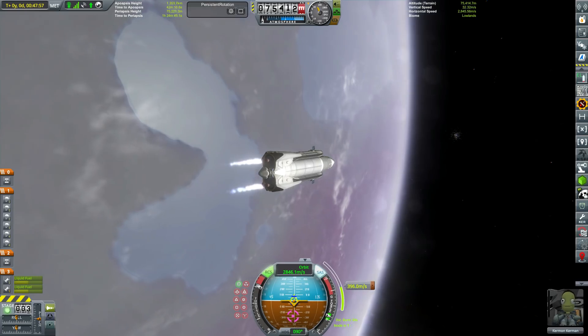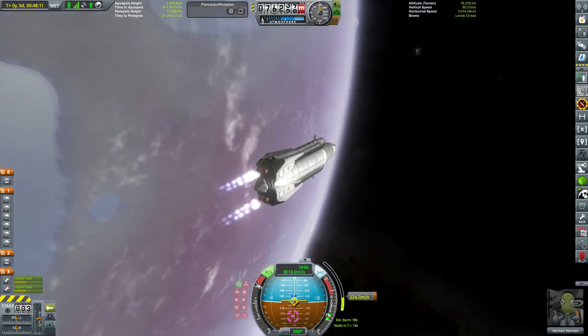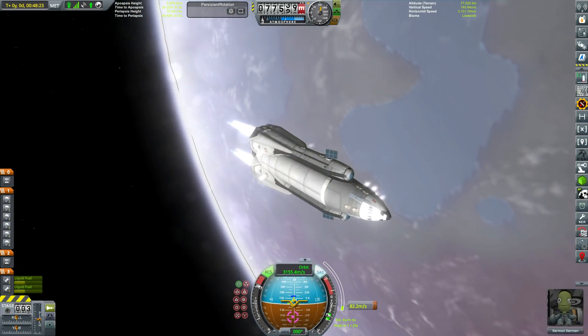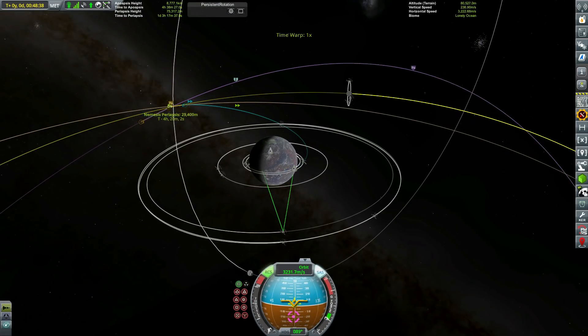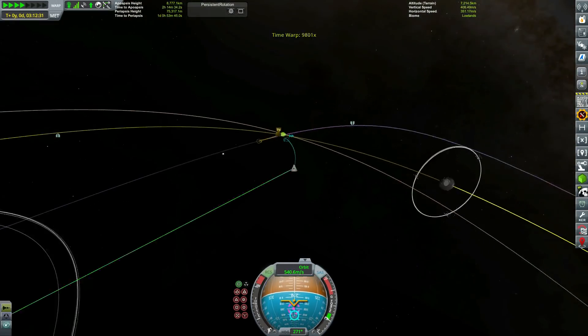It looks a damn sight better now. I think it actually looks really good — I spent a long time on it and I'm really happy with how it turned out. We did have to clip the engines in, but with just the nozzles sticking out from the fuel tanks, I think it looks pretty good. So what are we actually sending to Artemis this time?